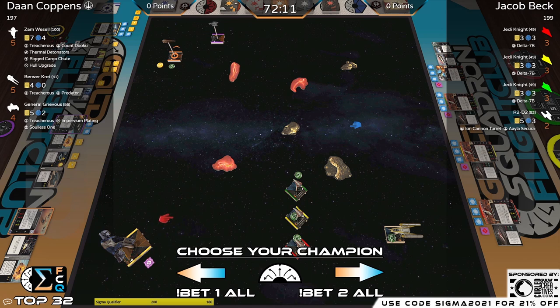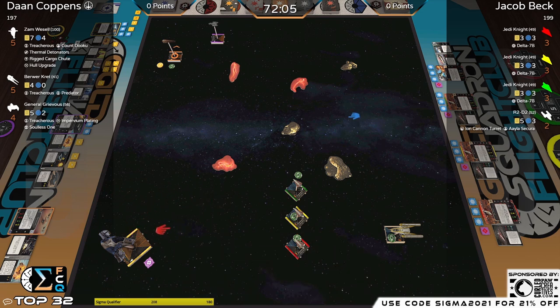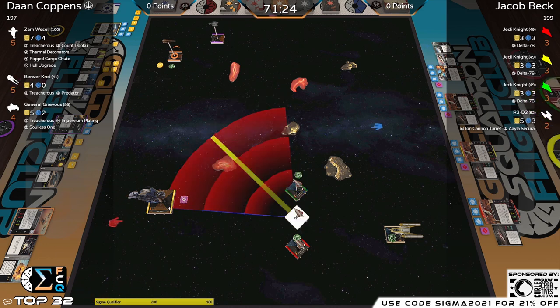Now the Jedi Knights — three of them with the 7B title, allowing a three-attack-dice primary and six health total on two agility. And then R2D2 in the Y-wing with an Ion Turret and Aila Secure. Aila Secure — when the ability triggers you can basically think of it as a focus-link coordinate, stressless, which is very good.